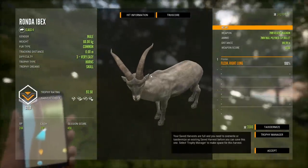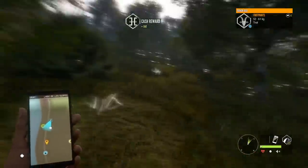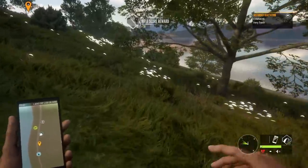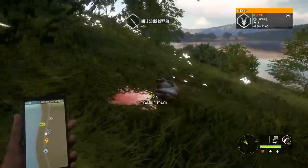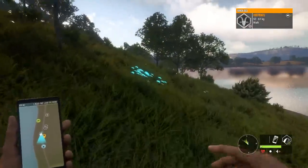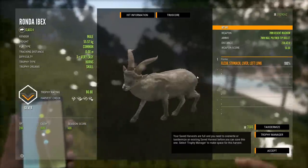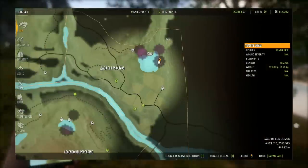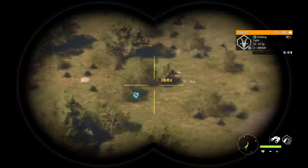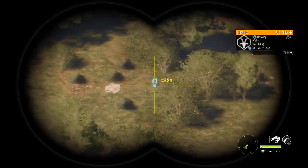This will be the first one we shot and I think our first gold of the video. The other one shouldn't be too far, and then we've got to go a little further up on the hill. This is the one we shot second — I don't think it was as big, honestly I didn't pay a whole lot of attention. Yeah, he's a little bit smaller. A bunch of Ibex for respawns, if nothing else then one decent gold. Let's hop up to this tent.